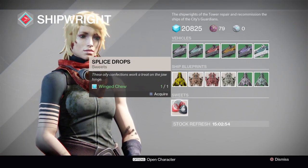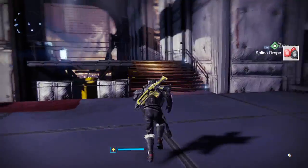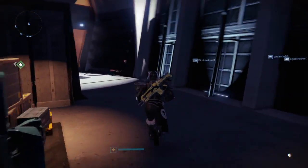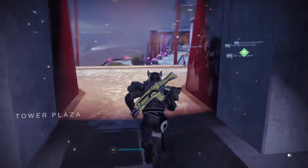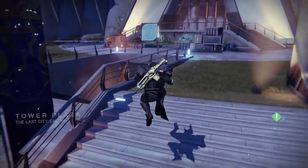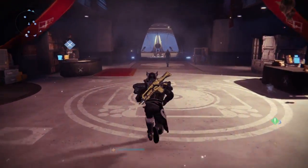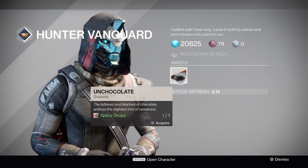When you get to Amanda Holiday, you get splice drops. Then you take the splice drops all the way back to Cayde. And Cayde gives you unchocolate.